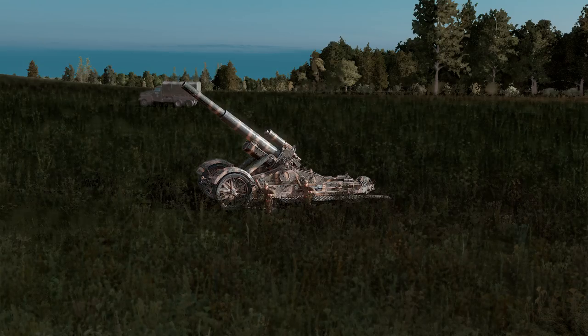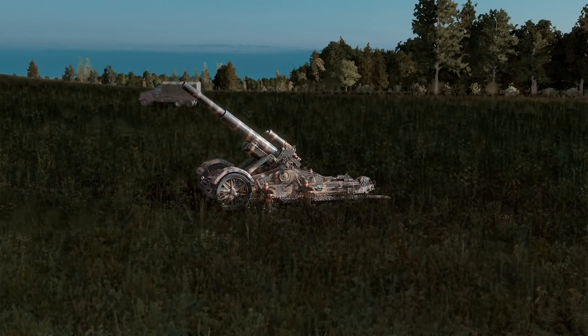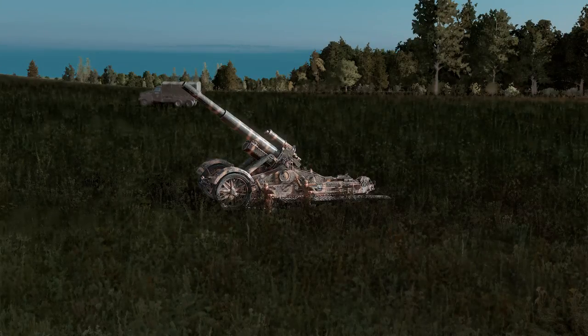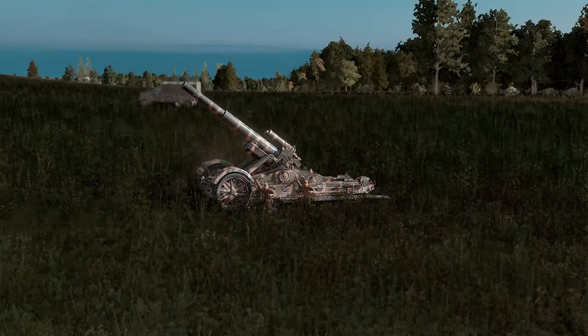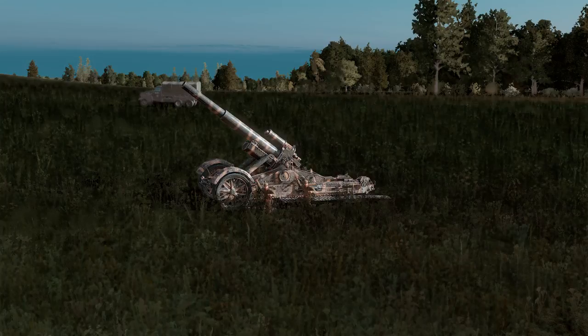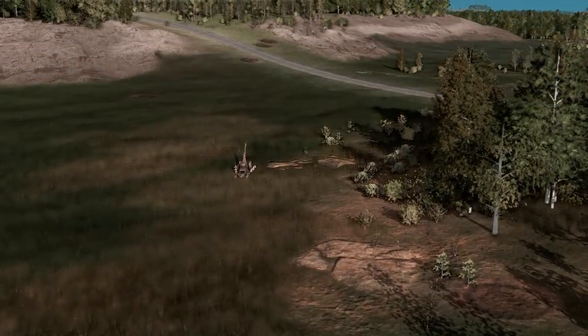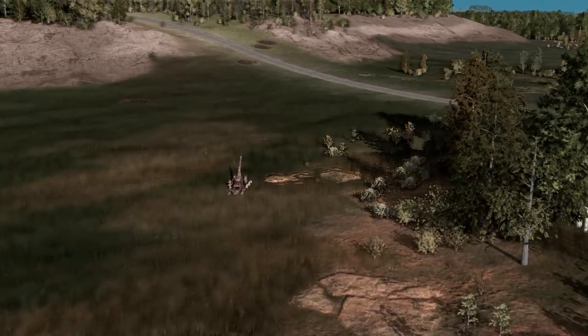In-game, the Mörser is your standard long-range, big kaboom heavy artillery gun. It's essentially just a 210mm off-map strike, but on the map — same damage and everything. It will shoot a little bit slower compared to the off-map, as it's only one gun and not multiple like an off-map barrage. Nonetheless, it's a really good artillery gun — like the Russian heavy artillery guns, the 203s and 280s. Anything on the other end is not going to be having a good time.